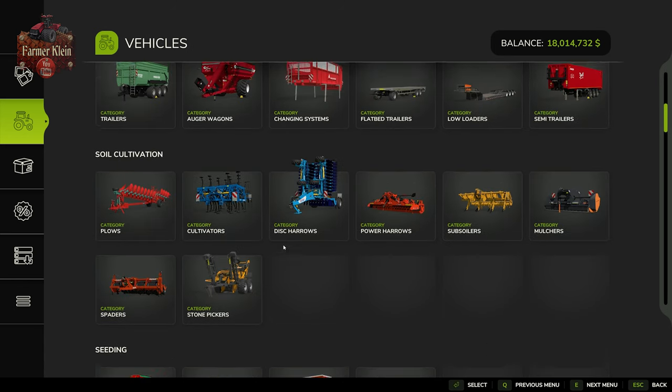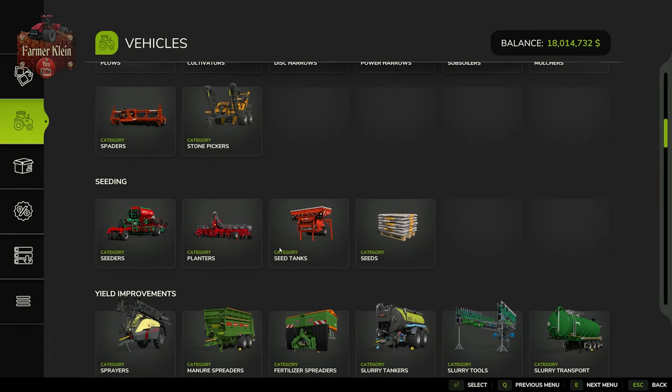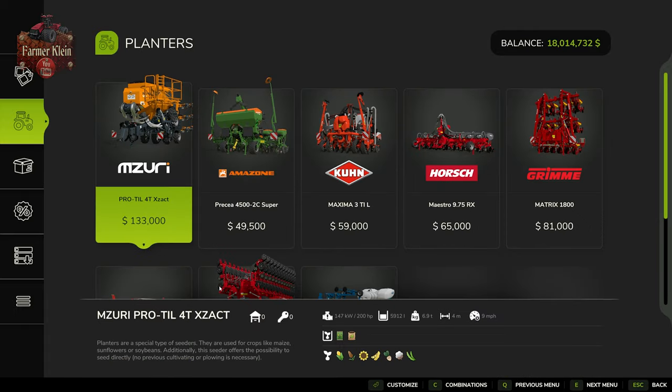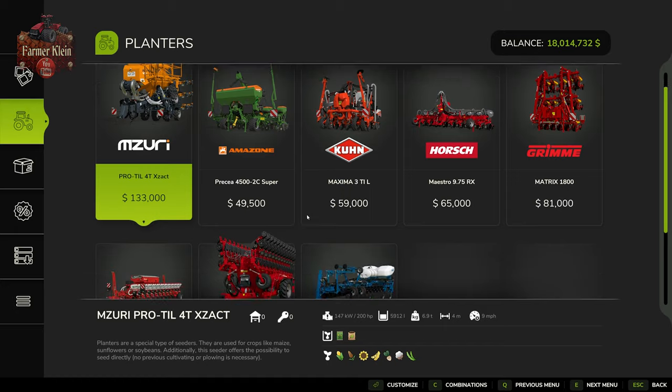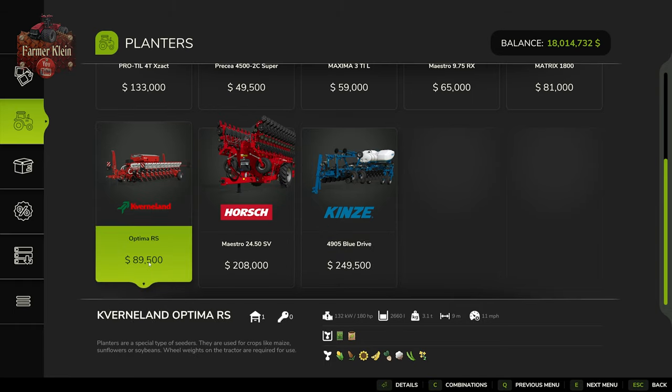With respect to planting your crop, we're going to need to use a planter. Under the seeding category, any of these planters are capable of putting sunflowers in the ground. For this video we're going to use the Optima RS — it is nine meters wide, costs $89,500, and also has the ability to put fertilizer in the ground, so you can do two jobs with one pass if you need to fertilize your field.